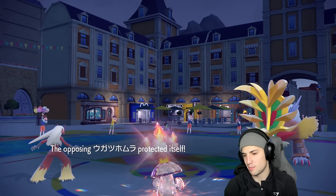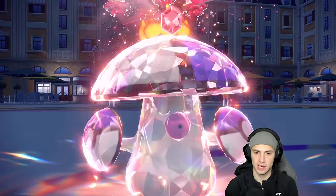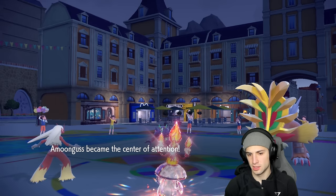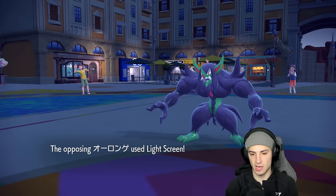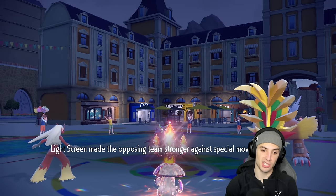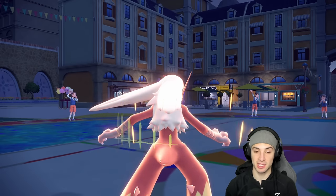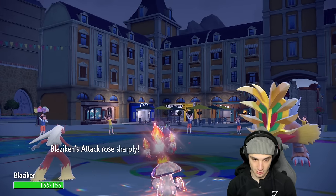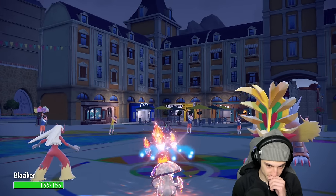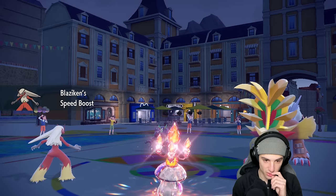Gouging Fire goes for Burning Bulwark to protect. I Terastallize and go for Rage Powder. Grimmsnarl sets up Light Screen turn one, and I get off Swords Dance for free. This makes me want to go for another Swords Dance - let me just go for another one.